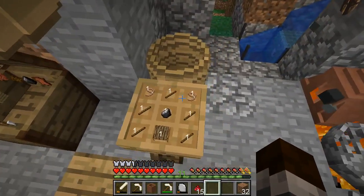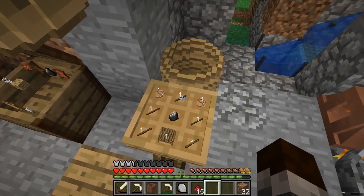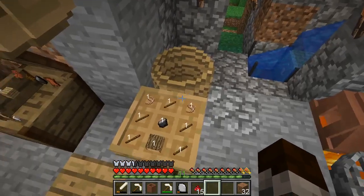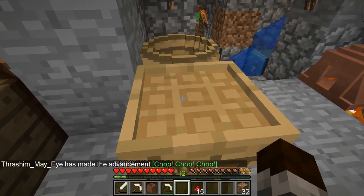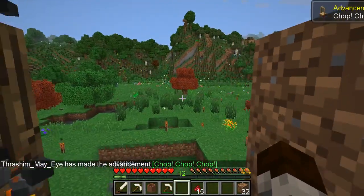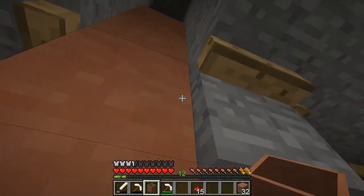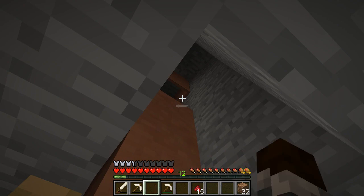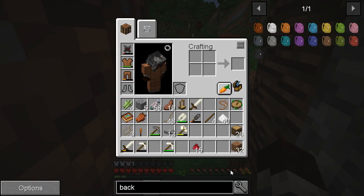So this is a chopping block. There's two recipes. You can either do sticks on the side like this, or wooden planks and one stick at the top. I don't know why you would do wooden planks. Other than that it's just a flint and a wood. The big thing is you need two leads, which is almost all the horse power things. This works.